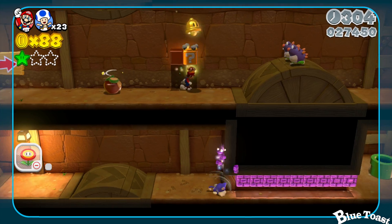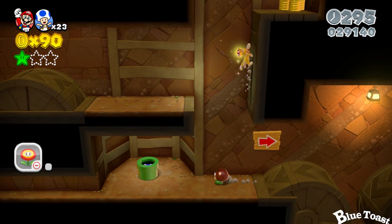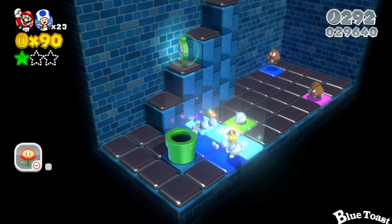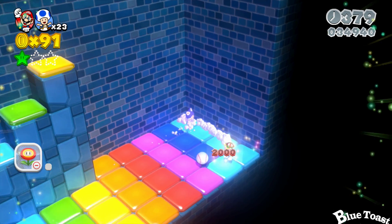Now the second green star will be in the caves. If you look at the bottom of this green toad, it's gonna go in the pipe. Once in that pipe, you have to jump on all the spaces, revealing the hidden star.